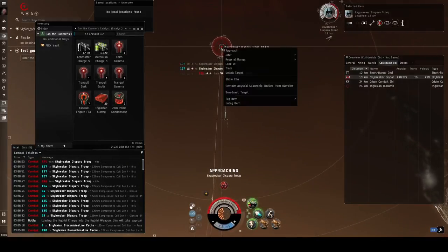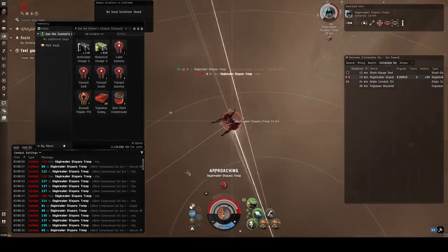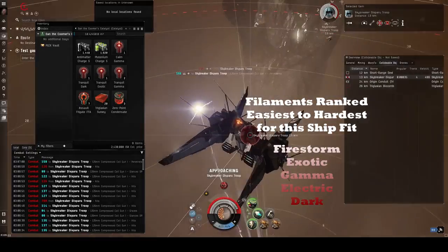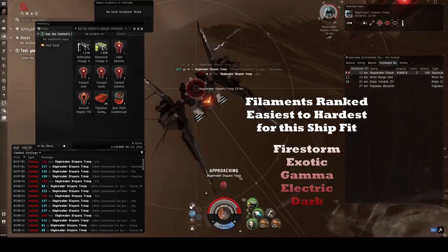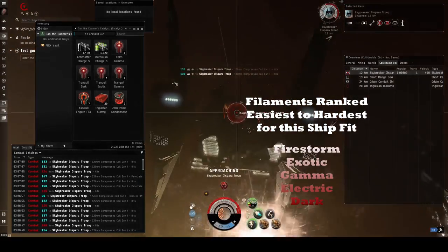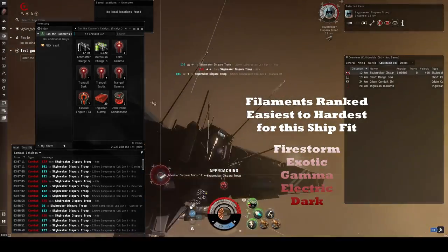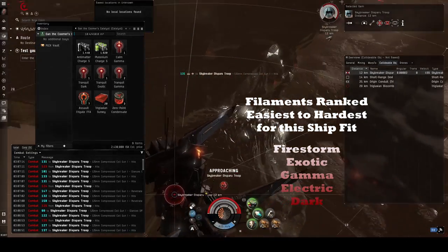If you can make it through its shield, that's a very good sign, as the shield is its largest health pool. I've tested runs in other filaments using minimum skills, and the only other time I survived the Skybreaker room was in an Exotic Filament — however, in Exotic I was brought down to half my structure health from not having any bonus armor, so be cautious. Again, I'm only recommending Firestorm Filament for new players.